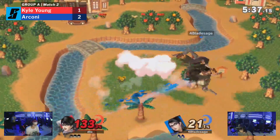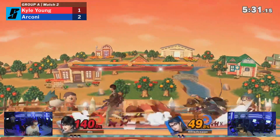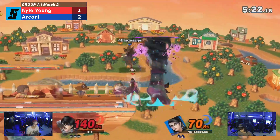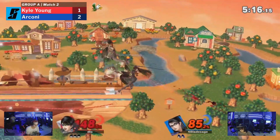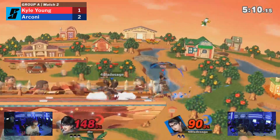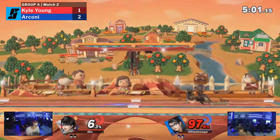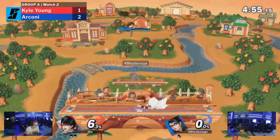So Bayonetta is kind of like Milia Rage from Guilty Gear? Except more demonic based. Milia's hair is actually a Forbidden Beast if you want to get into the deep lore. But we'll talk about Smash Ultimate right now. Looking at this game, we see Arconi still struggling to take this first stock. Shades of last game. There's a forward throw — this is looking exactly like last game. There's the uppercut — that's Witch Time, I just remembered.